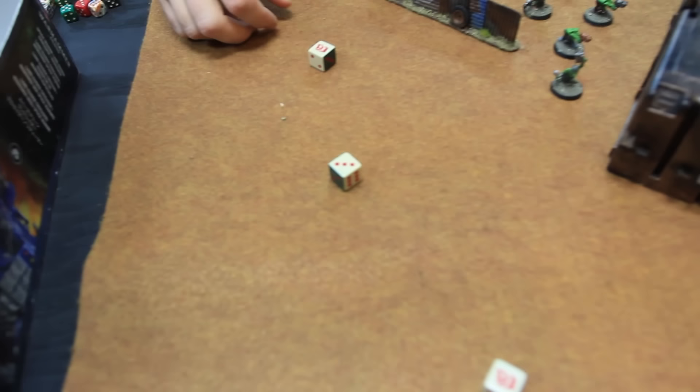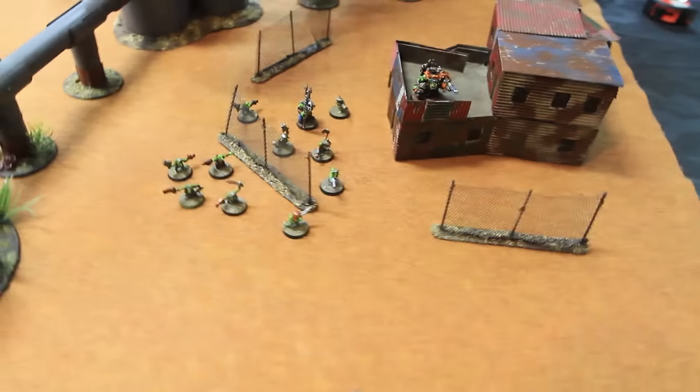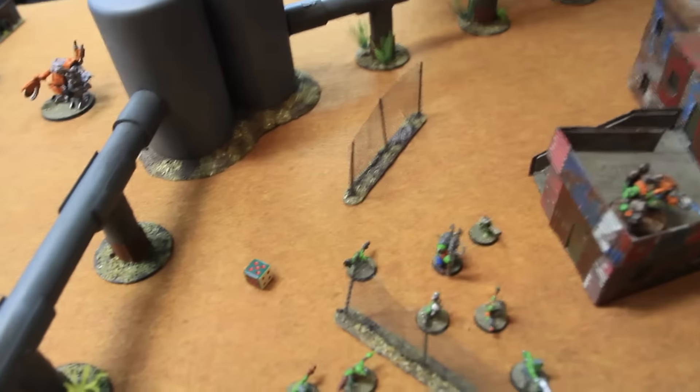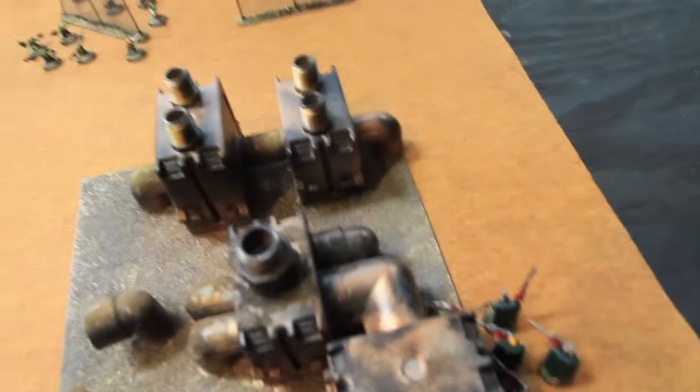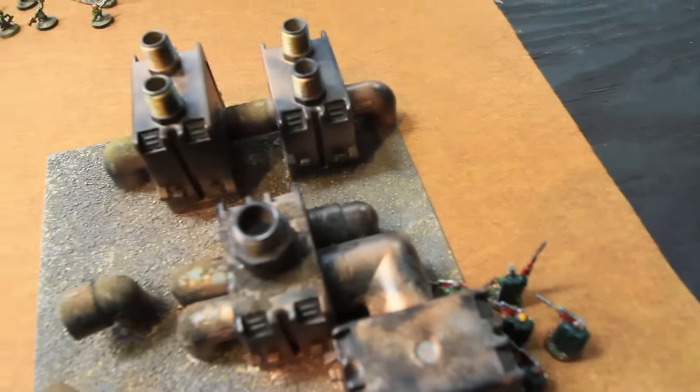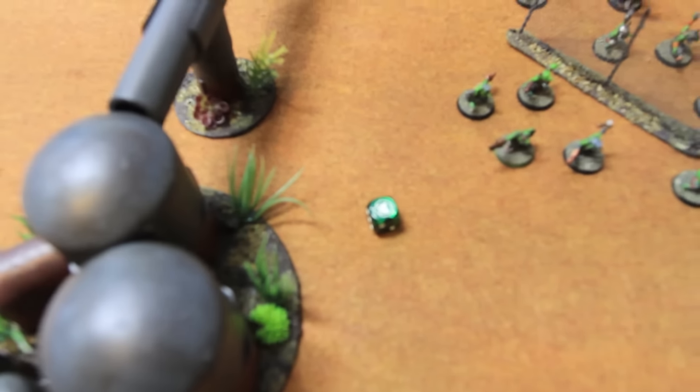Big Mech fires into the scouts with his custom mega blaster, hitting on fours — that's a hit, wounding on a two — that's a wound, AP two. But scouts have a four-up cover save plus camo cloaks, so a three-up cover save. He makes it. Good save.